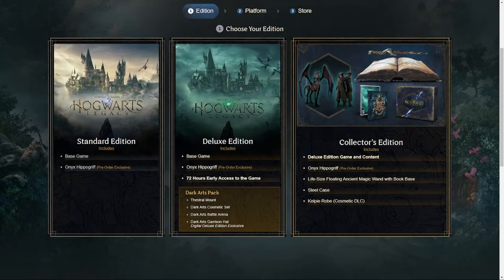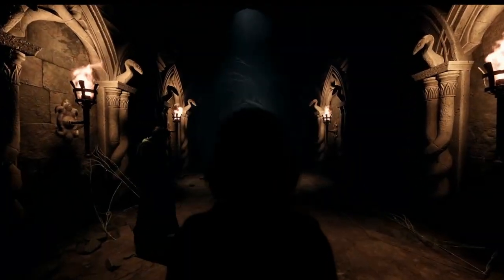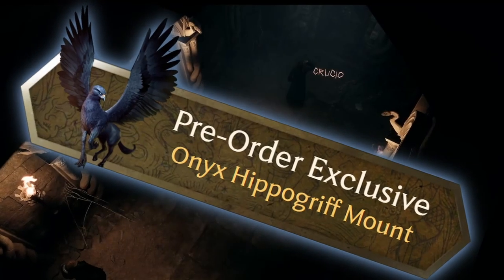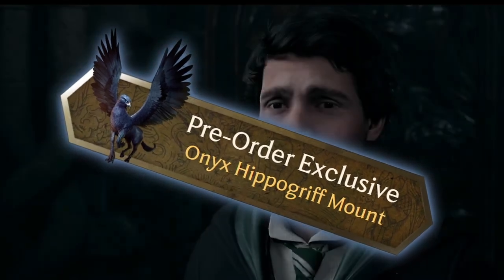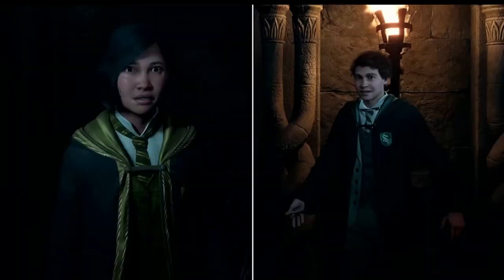To start off, let's take a look at the Standard Edition. The Standard Edition comes with the base game for the platform of your choice. Along with the base game, it will come with a pre-order exclusive in-game Onyx Hippogriff mount. It is important to note that this mount will be included in all pre-order options, but since it is a pre-order exclusive item, once the game officially releases it will no longer be available.